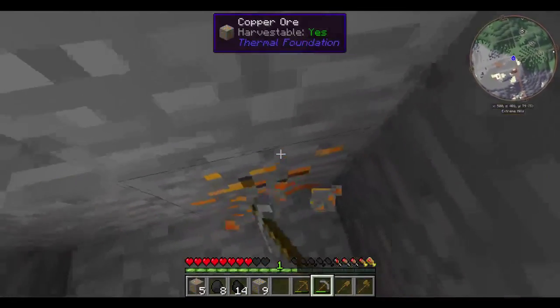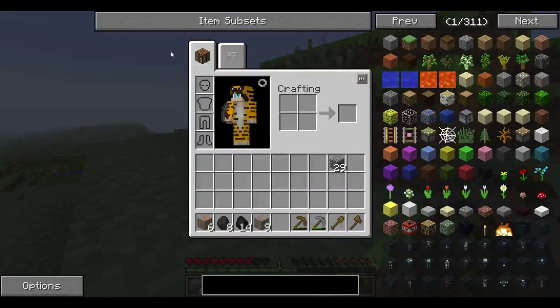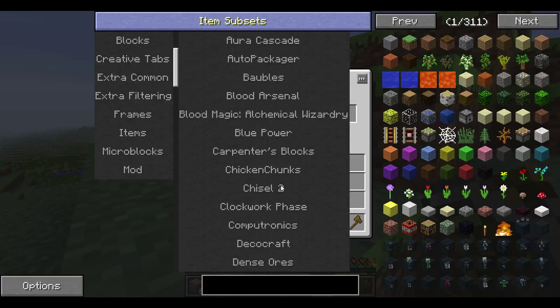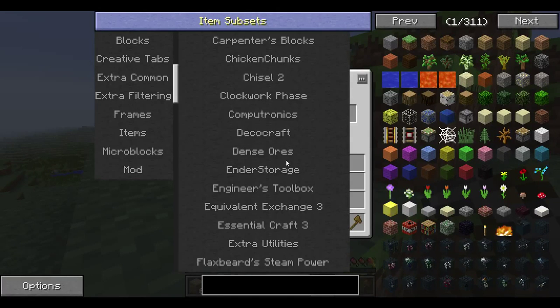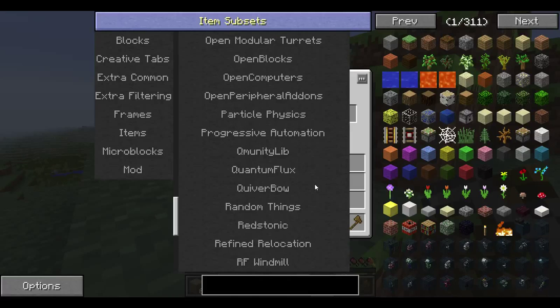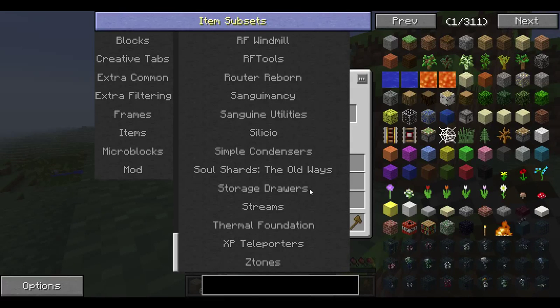Matter Overdrive is an interesting mod. I will be doing Equivalent Exchange 3. Maybe I'll do Aura Cascade — I'm not sure. I'm not doing Blood Magic. Maybe Blue Power, I doubt it. Not a big fan of Clockwork. Maybe Quantum Flux, I don't know. Red Sonic, maybe. RF Windmills, probably. RF Tools, definitely. Simple Condensers — I'll do that. Soul Arts, I'll probably do some of that.